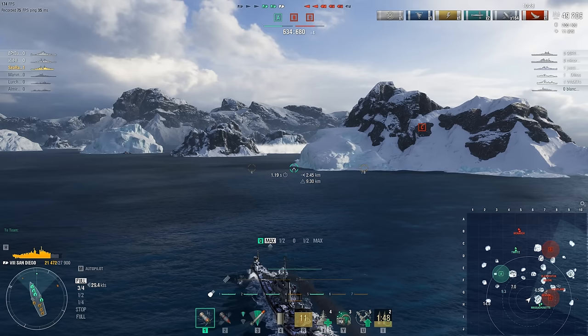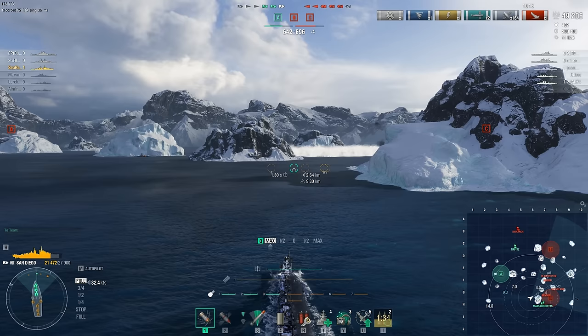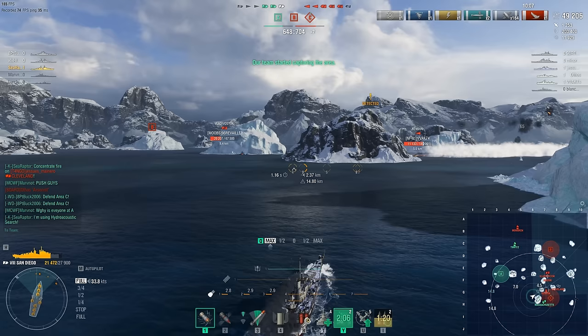Some useful intelligence: the Fantasque was taken out by the Benson, not the Cleveland, so the Tirpitz doesn't have to worry about torpedoes — Benson is down here, leaving the Monarch all to himself up north. The Monarch isn't a particularly good ship, and you'd expect the Tirpitz to win that fight with its better secondaries, torpedoes, and toughness.